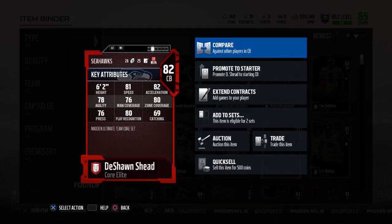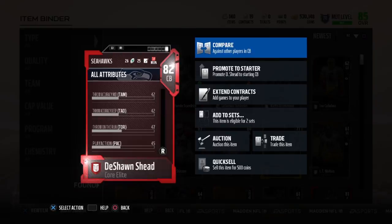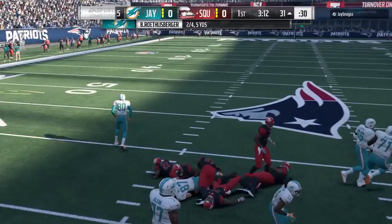The first is DeShawn Shed - solid card. He's got 81 speed, 80 play recognition, 82 acceleration, 84 jumping. Here's some gameplay. 80 zone coverage which is the most important, 69 hands which isn't too bad, and 75 hit power - that's going to come in handy. He's going to be able to draw the ball loose a couple times.